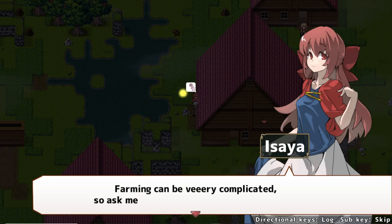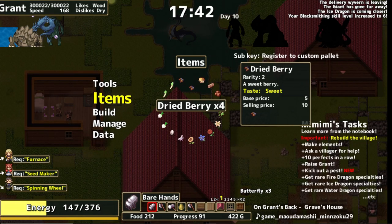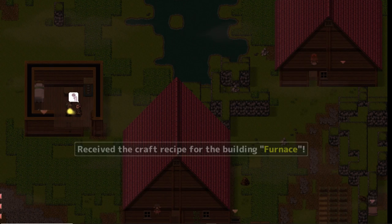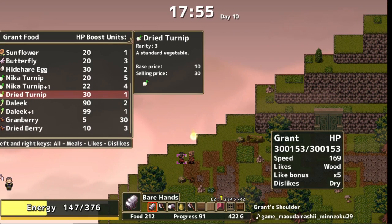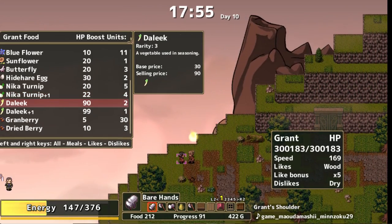The final mechanic I want to touch on is the ability to upgrade Grant the dragon by feeding him to boost his speed, and you can equip him with weapons when he fights the nefarious giants that also travel the world. That about covers the game's core mechanics, and honestly this game on the surface checks off every box for me. I also really love the 2D pixel art — it's well done, the assets are detailed, and it even has a plot.